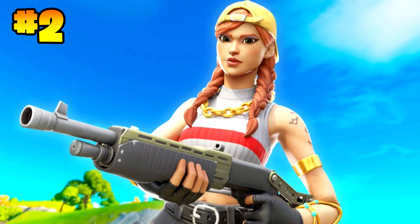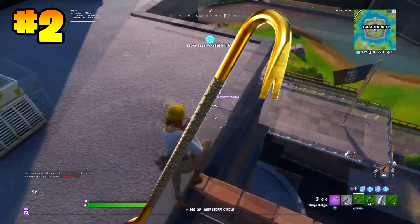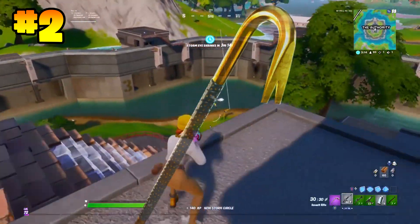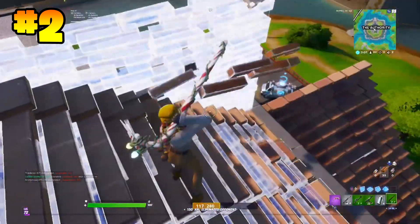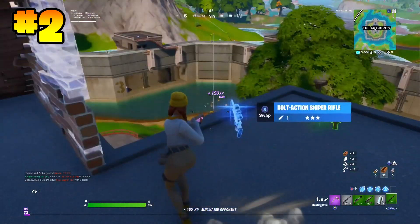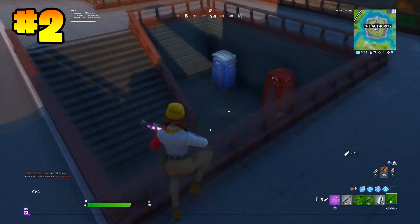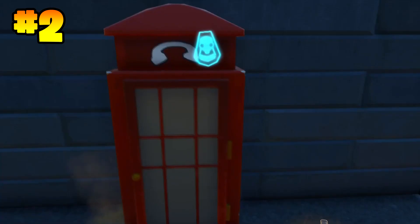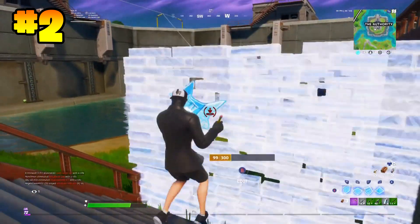Moving on to the number 2 spot, we have another skin making its return to the list. This is Aura. You want to pair Aura with the Sunsprout back bling and the Gold Crowbar. Aura and Sunsprout is a really common combo, but when you pair it with the Gold Crowbar — which nearly no one is running at the moment — you are going to stand out and it is going to work so well. By far one of my favorite combos in the game. I'm actually waiting for Aura to come back into the store so I can run this combo.